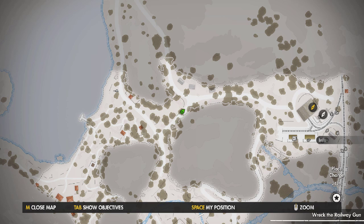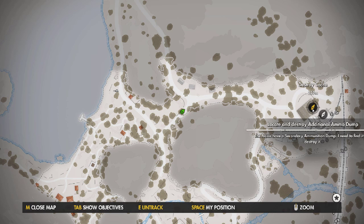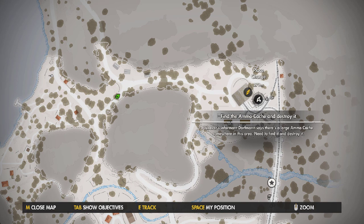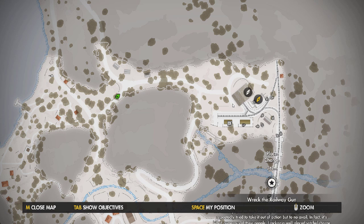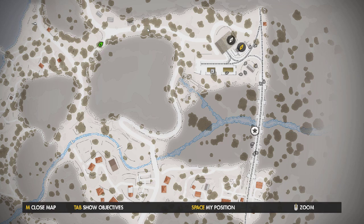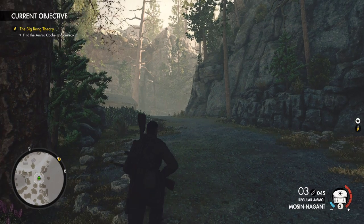The only thing left is this area up here, and this has the ammo dump, ammo cache, and then the bridge itself. So let's go ahead and head up here and see what we can see.